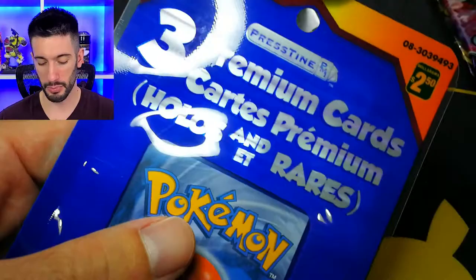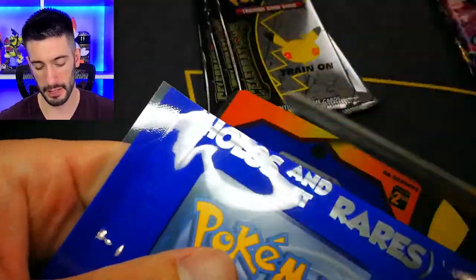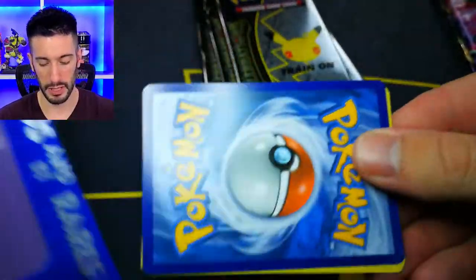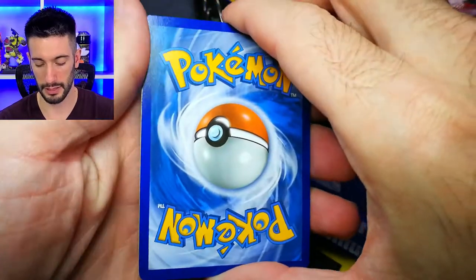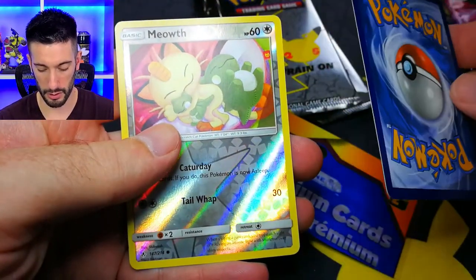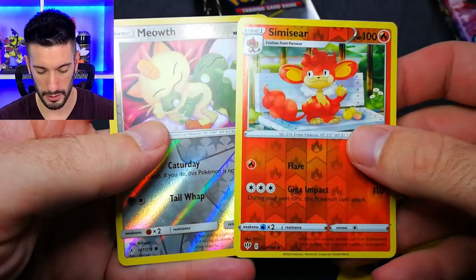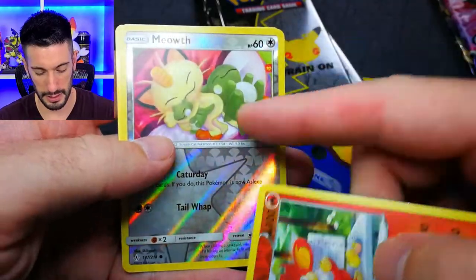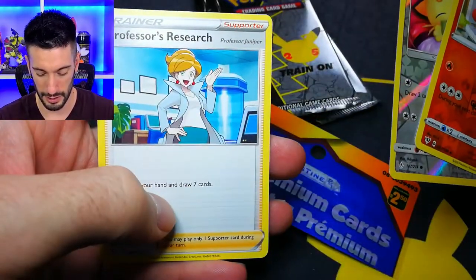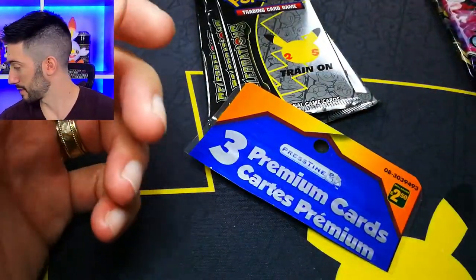I didn't really think they were going to be newer rares, but I guess that makes sense because those are kind of what's out right now. I was hoping for something a couple series back. Ooh, Meowth reverse holo! We got a Simasir and the Professor's Research. Wow, these are really shooting for the moon with these things.